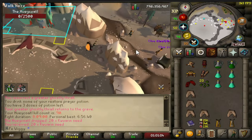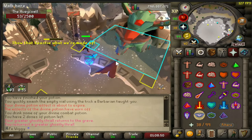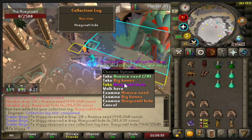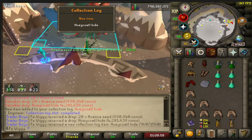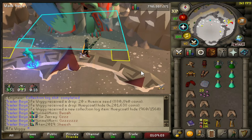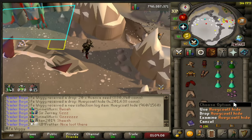There is 90 kills, 10 to go. There is the hide, and the seeds in the same drop. That's insane — what the hell? Now I need only 2 more.